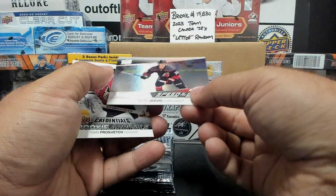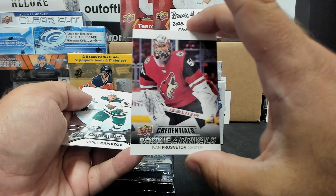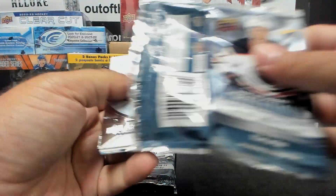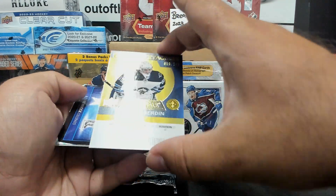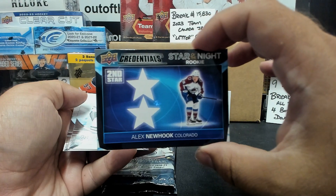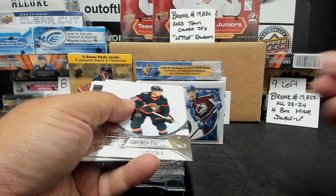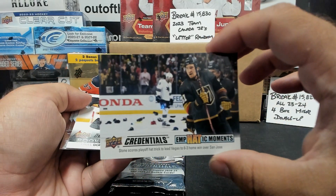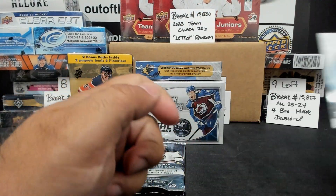Speed of the Game rookie Seth Jarvis. Rookie Arrivals Mikael Brendan, Debut Ticket Access yellow at $2.49. Star of the Night rookie Alex Newhook. Empathic Moment Mark Stone. Debut Ticket Access pink Niko Mikkola at $4.99. Star of the Night Connor McDavid.